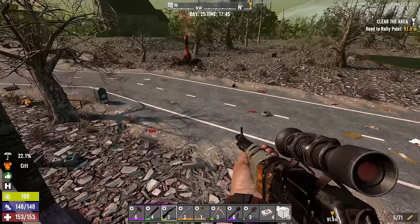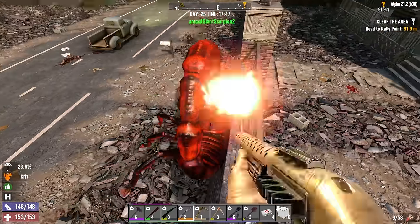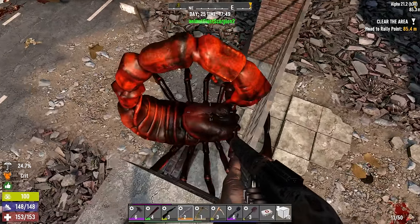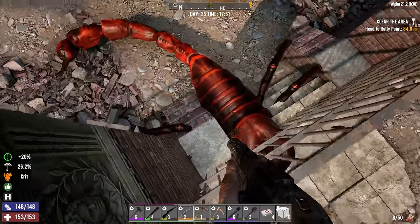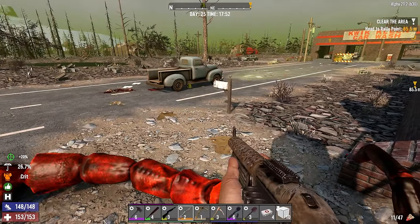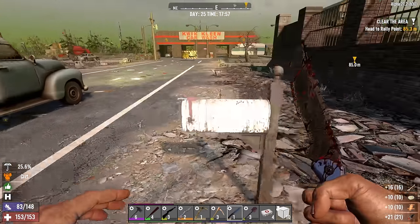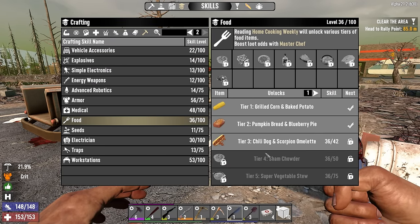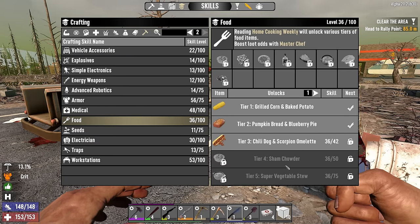The lever action rifle is great but it takes the .44 magnum - makes sense, but I don't have as much .44 magnum as I do .762. Since I'm into the sniper book series I can make AP .762. I cannot make AP magnum ammo, so I'm not sure that's the best gun for me long term. Just grab the scorpion meat and hopefully someday I'll be able to make a scorpion fillet.